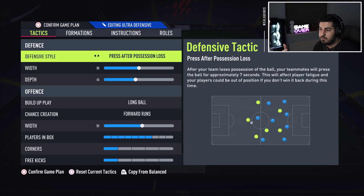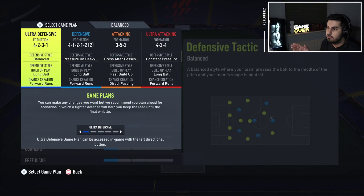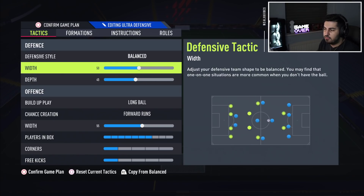If you want to make it more attacking, you can use pressure on heavy touch — I personally leave it on balanced. You can also use team press to aid you. The depth — feel free to increase this. Because this is our defensive formation, we've got rid of the 4-3-3. AI jockeying and AI defending have been changed. You can increase depth all the way up to 70. For width, I'd say don't change too much — 55 or 45 max.